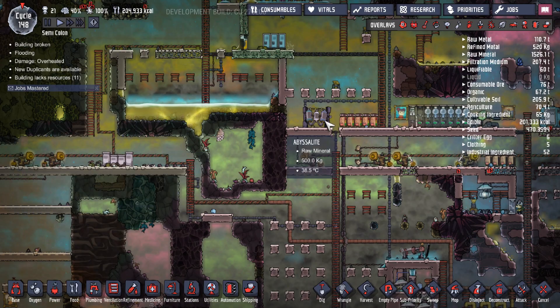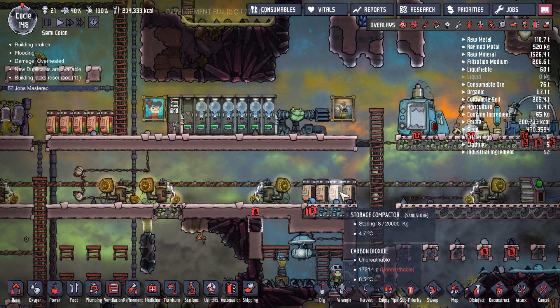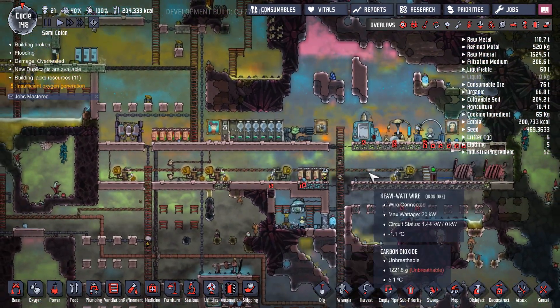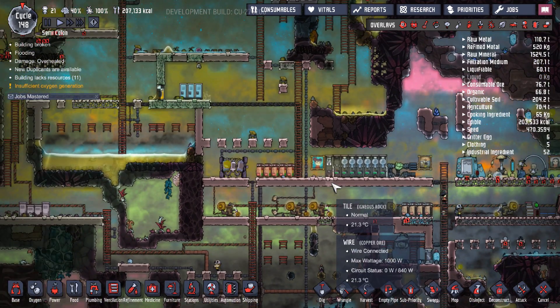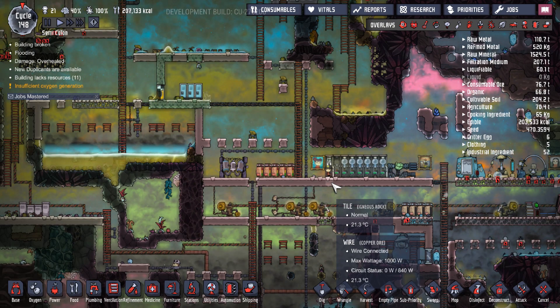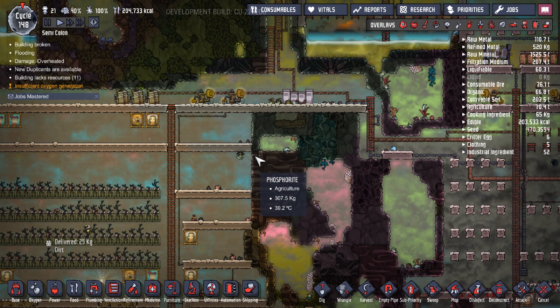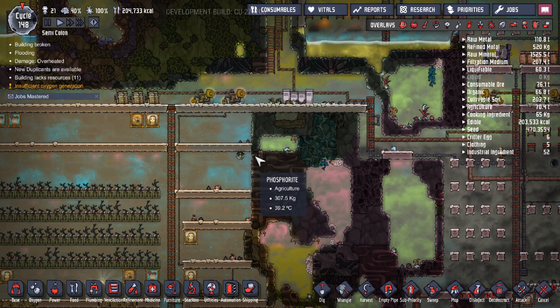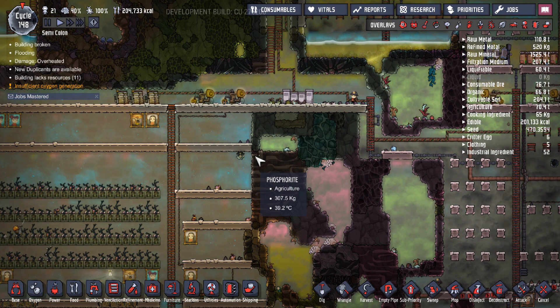Those are the core ideas behind power management — really simple. It can be a little bit messy with the wires; that's the only downside. But I really enjoy the way they've done it. If you make a similar setup, I can assure you won't have trouble with power — everything will be fine. I want to keep these tutorials short and to the point, passing on the core concepts to make the game easier for you.